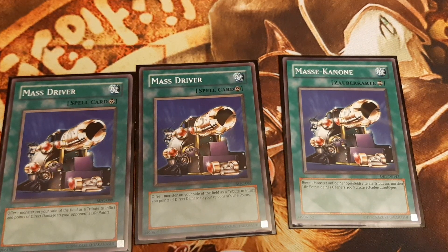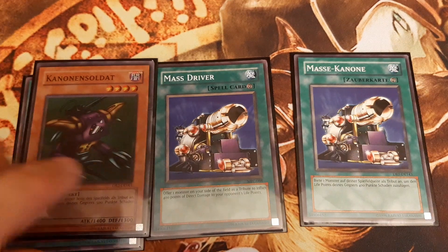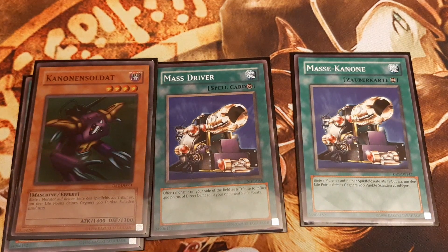This is a Mass Driver Burn, aka Dimension Cannon, deck profile. The strategy of this deck is simple: burn the opponent to death by tributing monsters for Mass Driver, thereby inflicting 400 points of damage to the opponent, or for Cannon Soldier, thereby inflicting 500 points of damage.